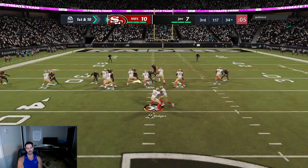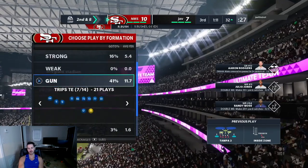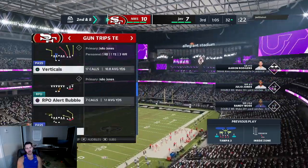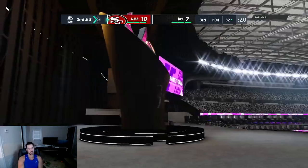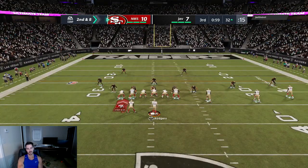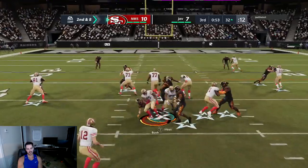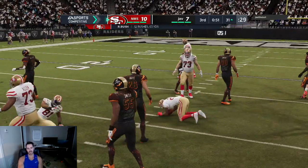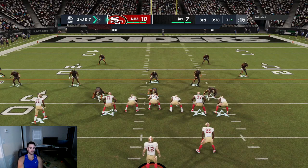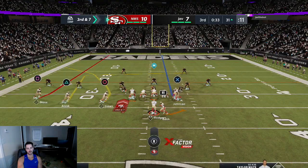He got into 3-3-5 normal again — that wasn't bad, he only gave up two yards. But right back in 3-3-5 wide the very next play. This guy came off the edge pretty well — this is his shot, third and seven. He finally stopped the run on first and second down pretty well. I'm going to pass here — you've got to pass on third and seven. I go ahead and flip the formation to get the trips alignment. He called a timeout — I guess he didn't like the flip.